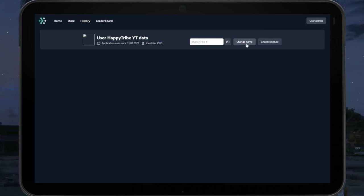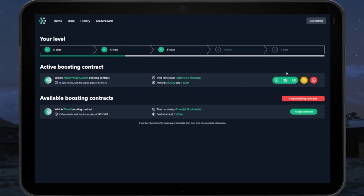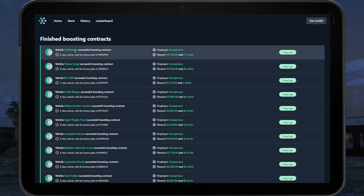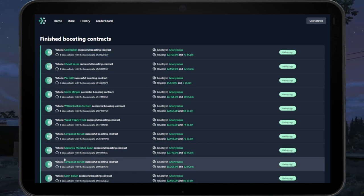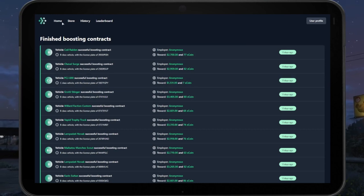You can find your identifier number by heading over to user profile — it is located right there. This is also where you can change your name on the leaderboards. The X is of course how you cancel a contract. Contract history is pretty self-explanatory — it's all the cars you have boosted. As you can see, I typically only boost B class nowadays, because B class has much higher rewards than C class by a long shot.